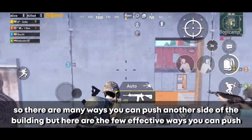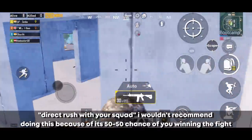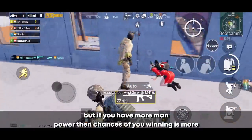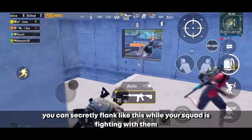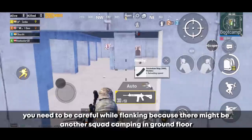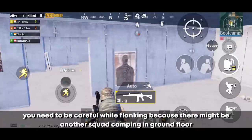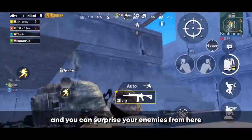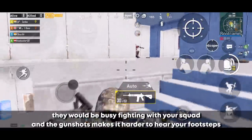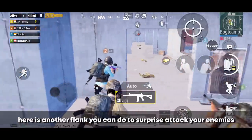There are many ways to push to the other side of the building. Here are a few effective ones. You can direct rush with your squad — I wouldn't recommend this because it's a 50/50 chance, but if you have more manpower, your chances improve. You can secretly flank while your squad is fighting them. Be extra careful while flanking as there might be another squad camping on the ground floor. You can surprise your enemies from the flank — they'll be busy fighting your squad, and gunshots make it harder for them to hear your footsteps, so knock them and ask your squad to rush.